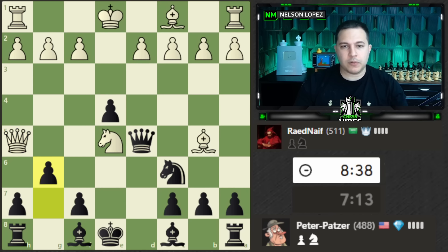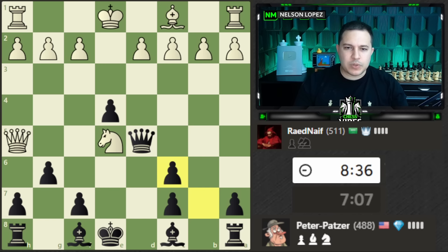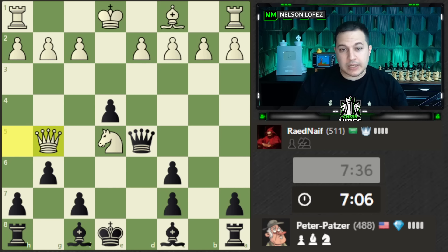We can't recapture with the queen because we'd lose it, so we recapture this way. We still have the attack on the queen and knight. It looks like queen g5 is probably the only move for white to save the queen and defend the knight, but I have an idea against that. White does play that — very solid.